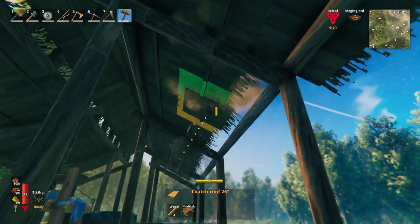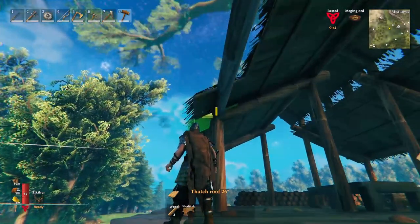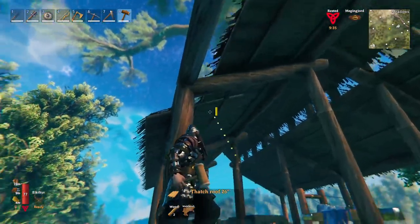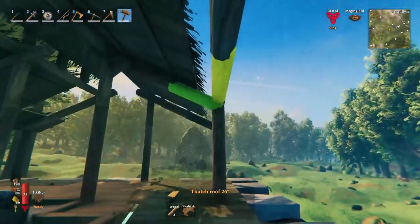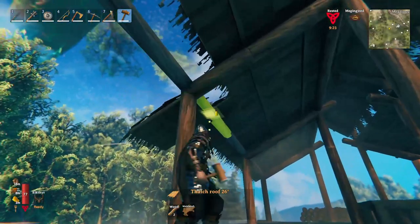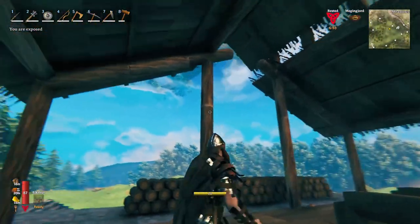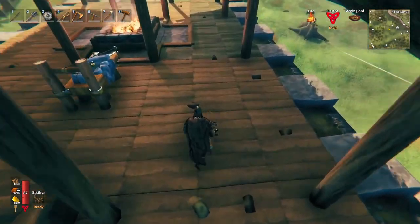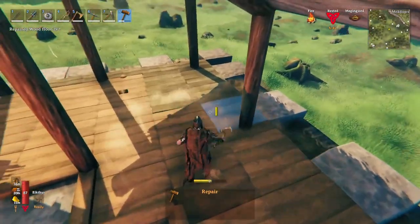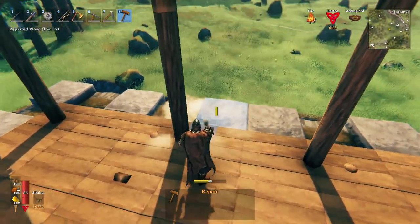There's one thing this game sorely needs that was recently implemented in Satisfactory — the swoop building mechanism. You select one building piece, click once to extend it all the way, and with a second click you can build a bunch of pieces in one swoop. Roof is completed. I was also able to repair — a bunch of tiles were weathered because they were exposed to the elements. All repaired. Good.